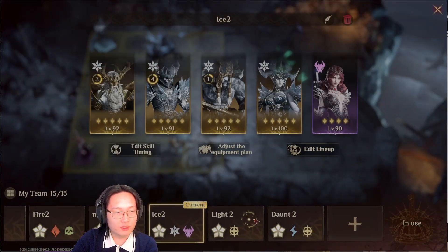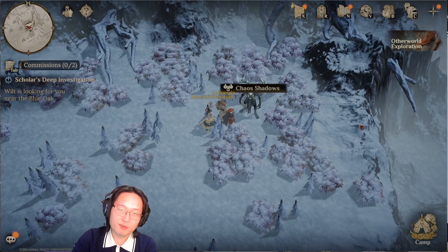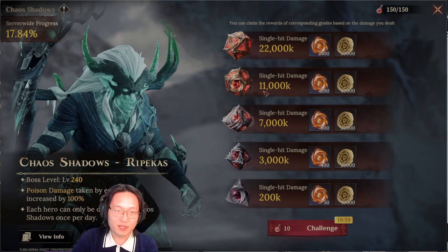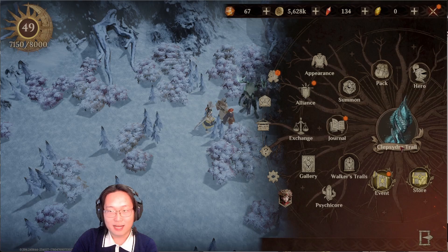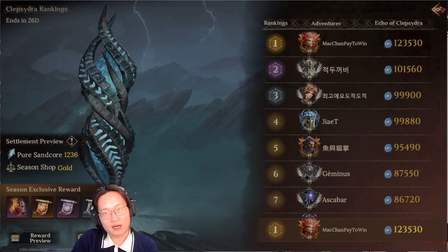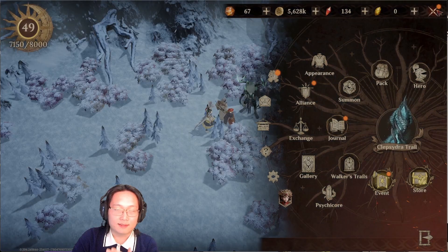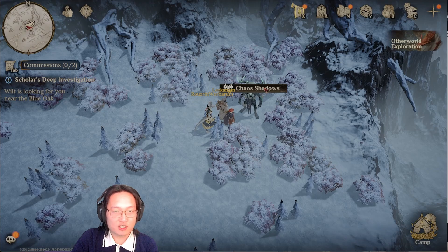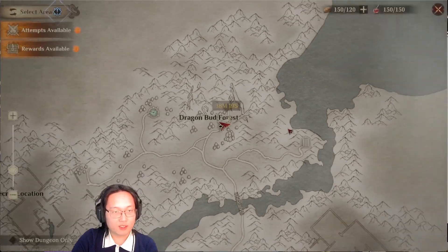The saved team feature only allows 15 slots, so it's impossible to build a third team in the same affinity right now. But that's basically the mindset — most people only build one team per affinity, and that's totally fine. However, if you try to build more than six teams you will see a significant jump in your seasonal scores.